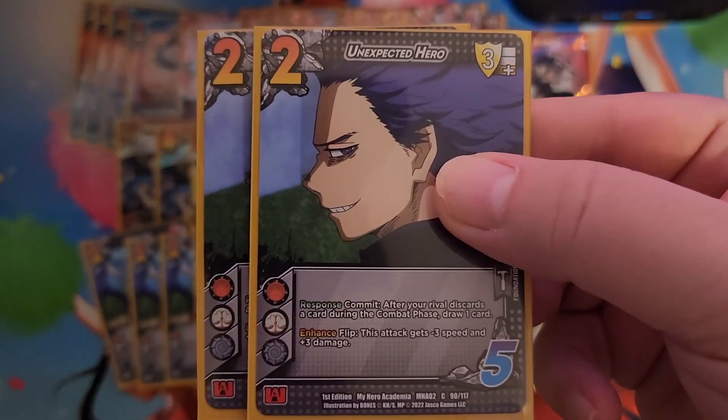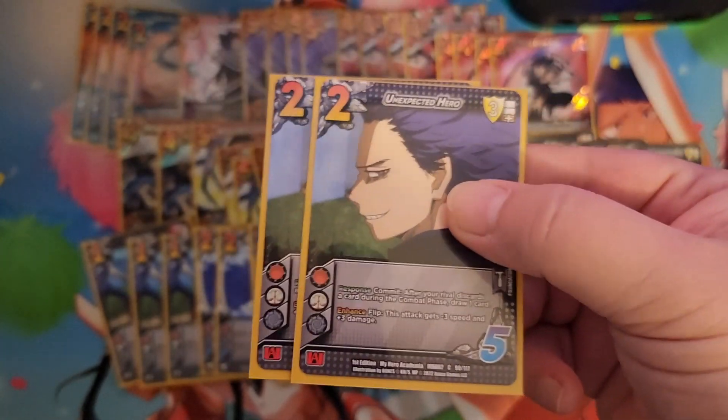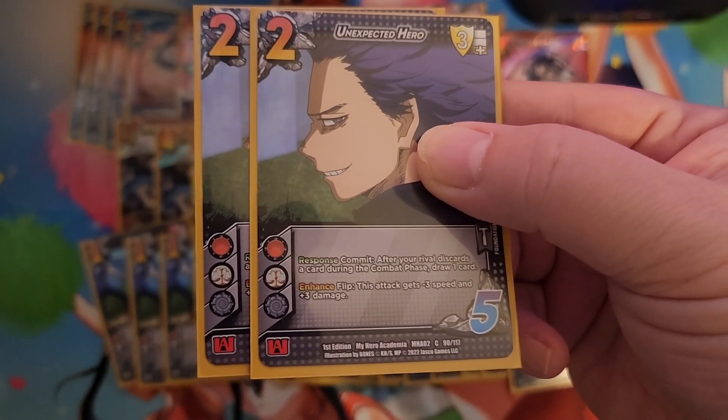We have two copies of Unexpected Hero. Response commit: after your rival discards a card during the combat phase, draw a card — drawing cards is good. And enhance: flip this — the attack gets minus three speed and plus three damage.